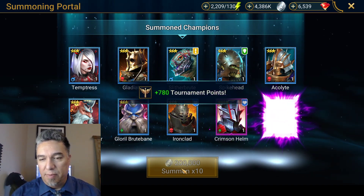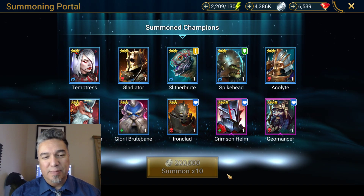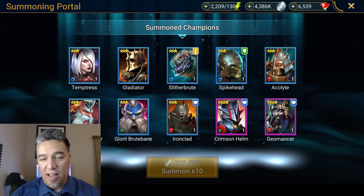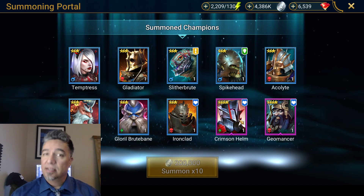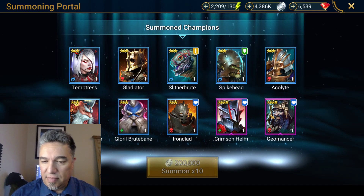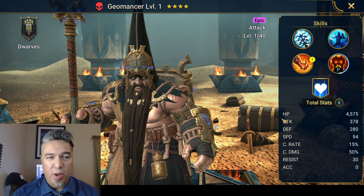Alright, the last one should be my boy Geomancer. And a Crimson Helm — that's good. I like Crimson Helm a lot too. It's like one of those champions that I wish I got initially because he's so good in the beginning. Okay, and then Geomancer is my boy.